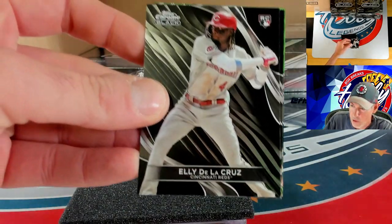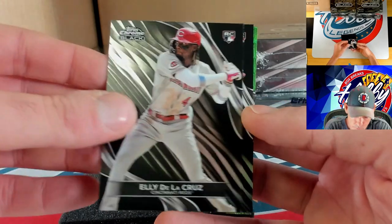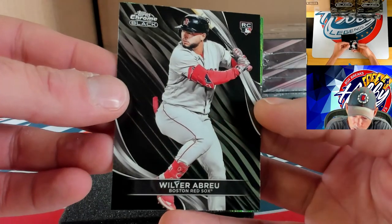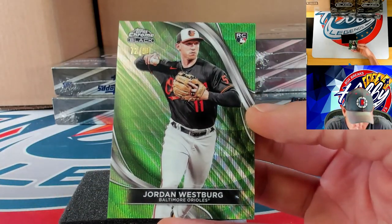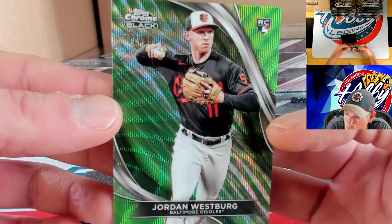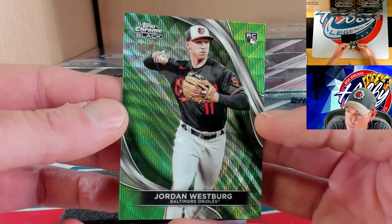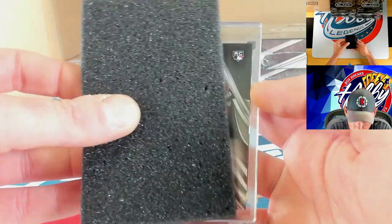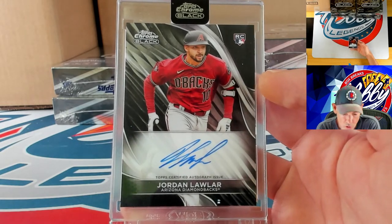Very nice — Eli De La Cruz on the rookie card, and Willer Abreu. Behind him we're going to get Jordan Westberg on the rookie action to 99 — 72 of 99 for Jordan. Our auto is going to be a base auto, another nice rookie — Jordan Lawler on the ink.